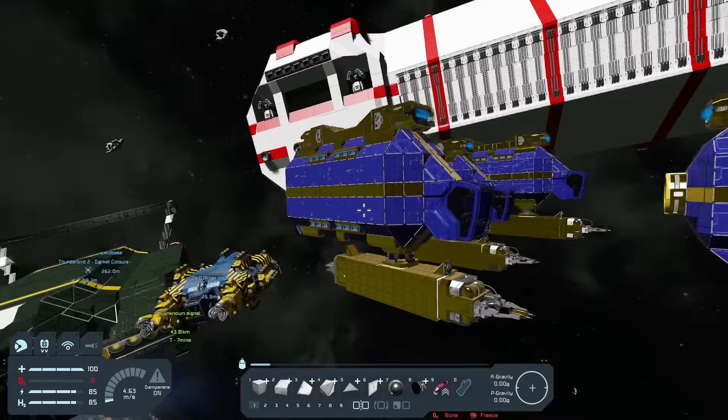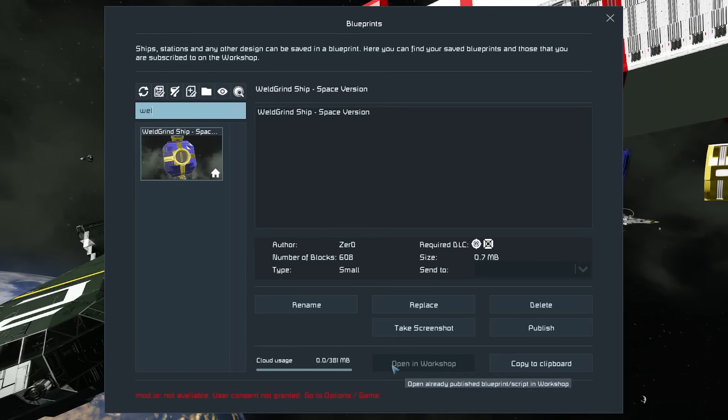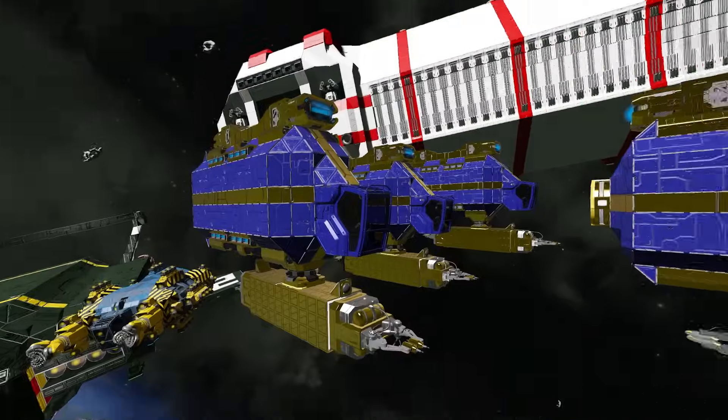If you're not happy with the picture you have for the ship, press F10 to bring up your blueprint menu, go to your ship — here it's called 'weld slash grind' — go up to it, take a screenshot, and now you have a nice screenshot at a normal angle.